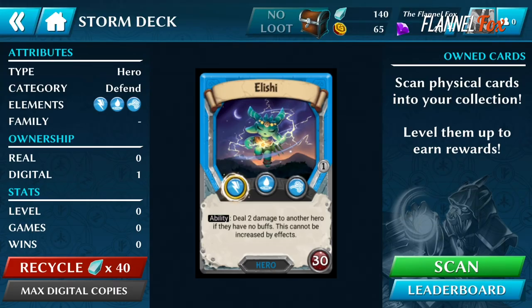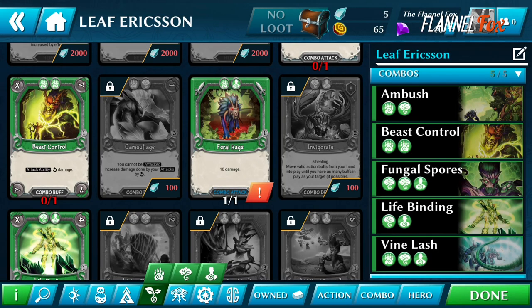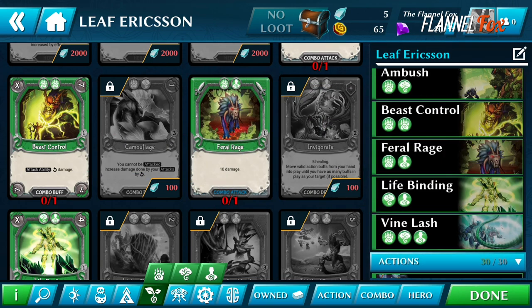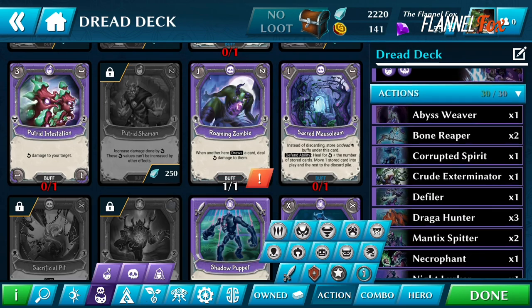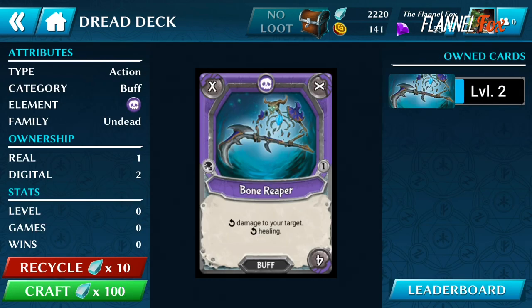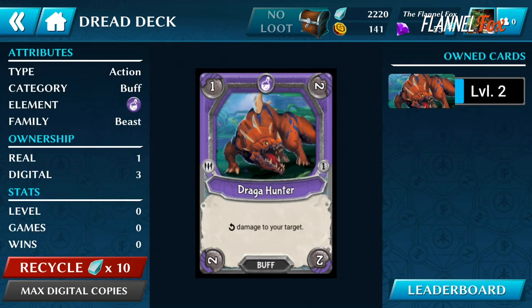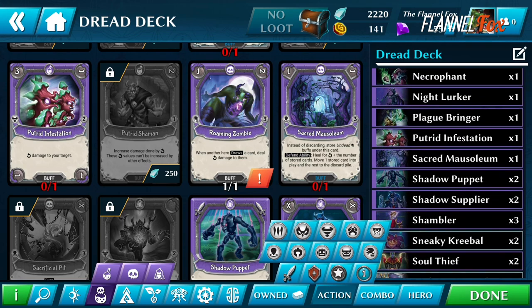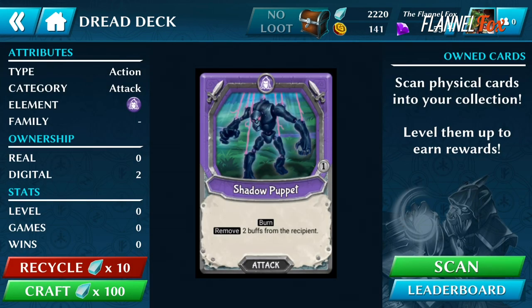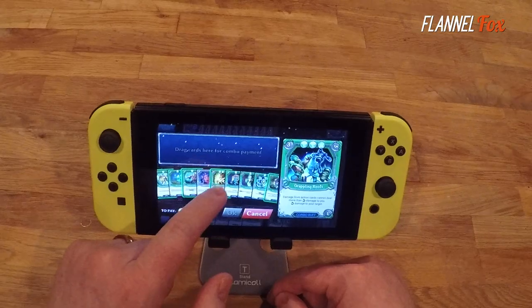Spending the time to recycle old or unused cards and then using that credit to purchase new ones to best fit the playstyle of a deck takes a considerable amount of time and could use an interface update, honestly. Easily viewing your equipped deck and what type each card is holistically is not possible, making it challenging to mentally run through scenarios trying to find those deadly combinations. I kept wishing I had the physical cards so I could just spread them out on a table and sort them into sections.